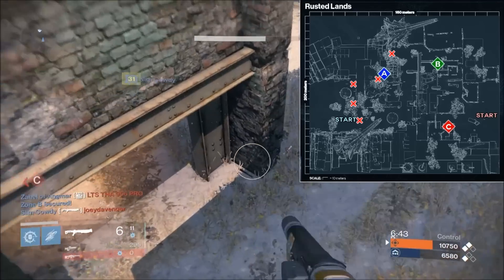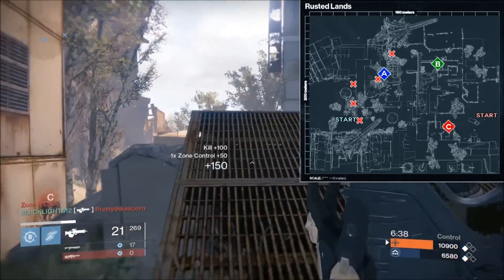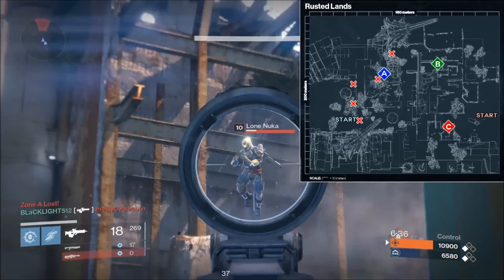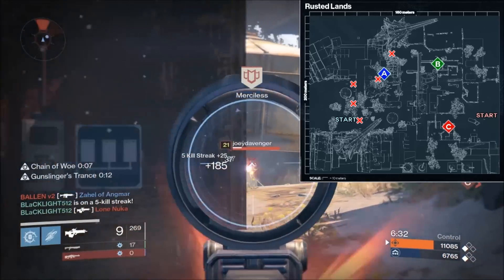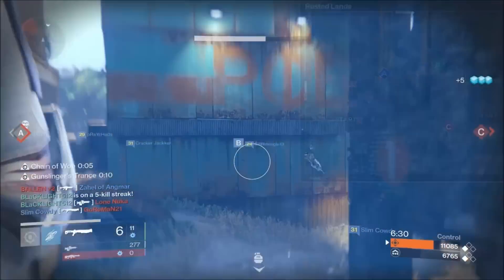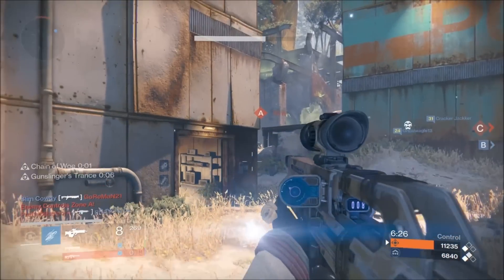This is where the enemies will be spawning while you're controlling C, or C and B. Take note of particularly the heavily weighted spawns because the other ones are more transitional and you're not really going to be right up on those people as they're spawning. But with the heavily weighted spawns you can pretty consistently hold down the water tower area and people just keep coming around that corner — you can pick them off with a scout rifle, sniper, or whatever you're using.